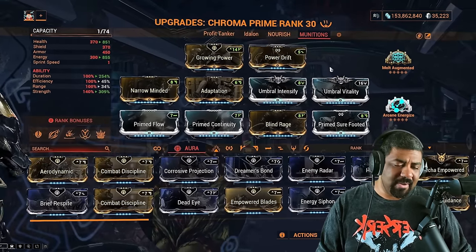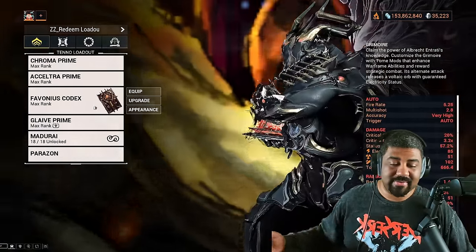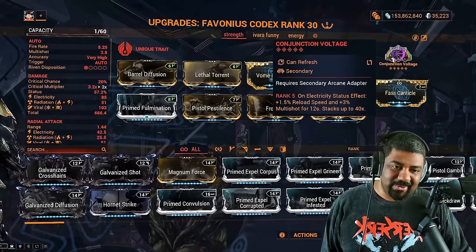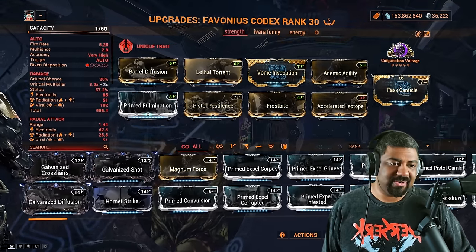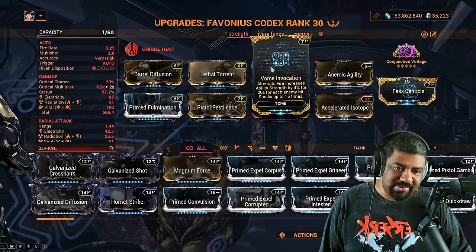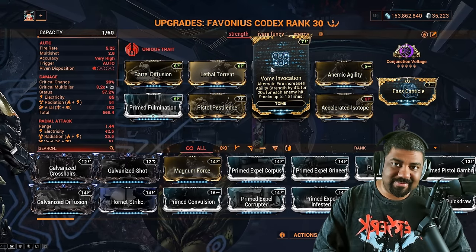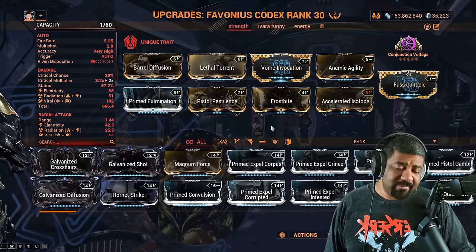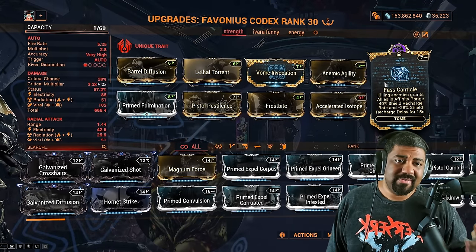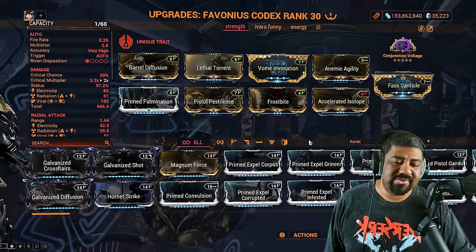Speaking of the Tome build, let's look at the Grimoire. For Arcanes: Conjunction Voltage — it's innate Electric, alternate fire deals Electric, and gives more Multishot. Vohm Invocation — the alternate fire grants Strength, stacking up to 60% Strength. Pretty damn good. For the Excellence slot, Fast Canticle gives Shield Recharge and Recharge Delay. Otherwise use whatever you want — more Fire Rate or whatever.